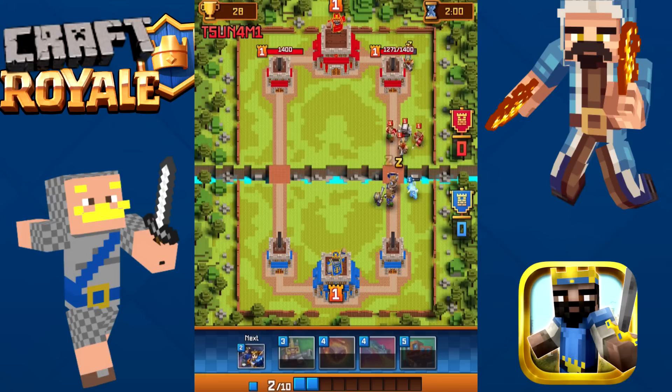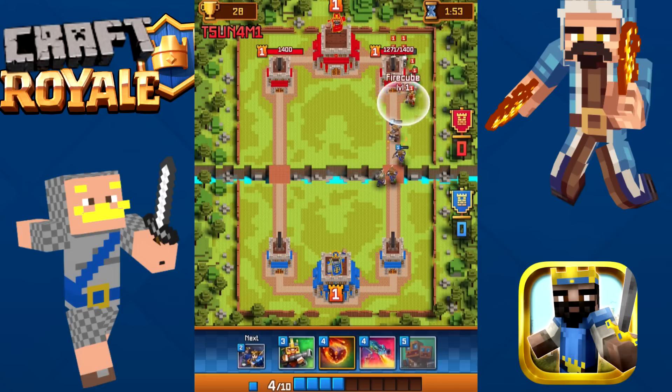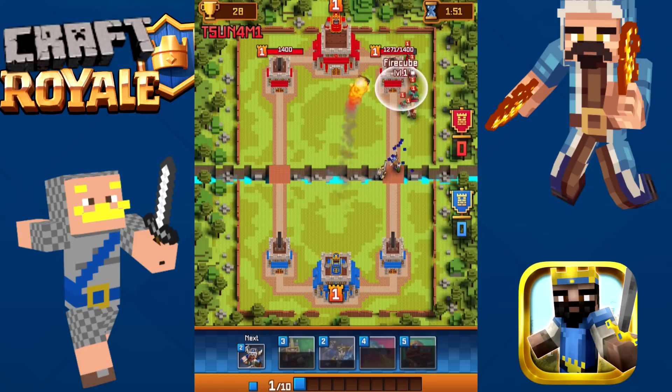Come on — we need the Shield Bearer in front. It actually pushes him back. The Shield Bearer actually does damage too. Let's go ahead and throw a Fire Cube right down over there — boom, get rid of all that. Perfect.